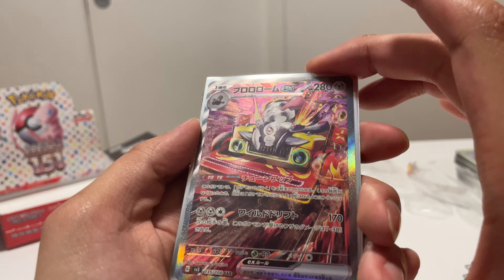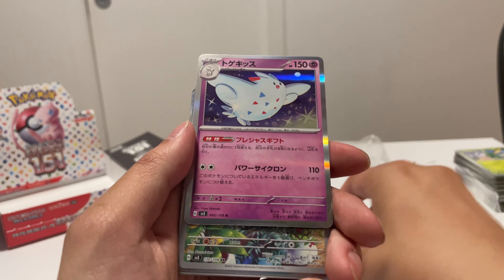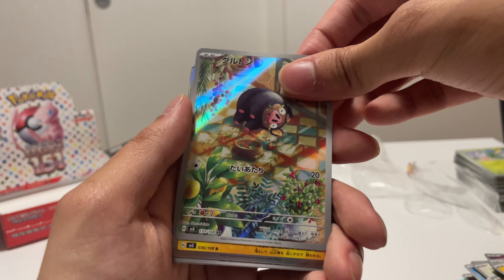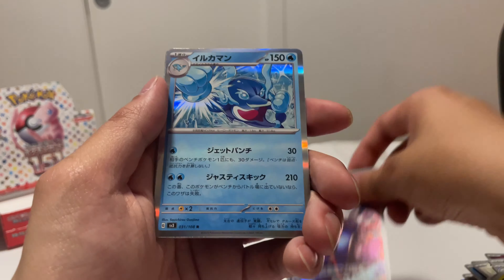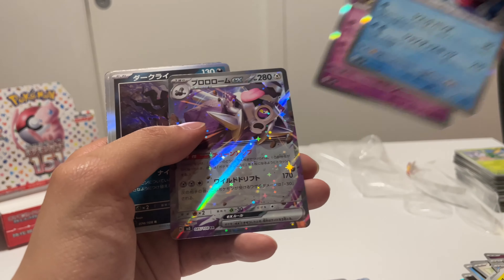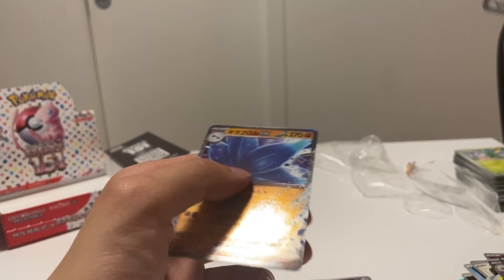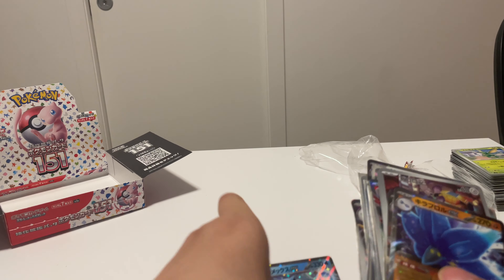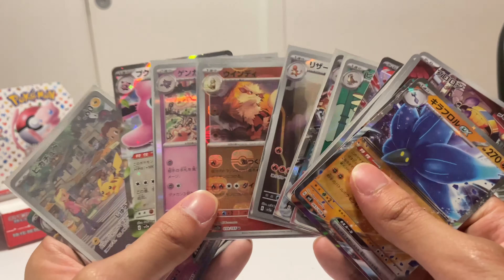I think we're looking for the Master Ball Pikachu — that's what we're looking for — or the Charizard SAR. Oh sick, that is the Charmeleon art rare! That is amazing, there's a Charmander one too. That is nice. We got an Omastar holo. I'm pretty happy with this — can we get the Charmander too? It's fine if we don't get a Charizard obviously, but if we get a Charmander I'd be very happy.